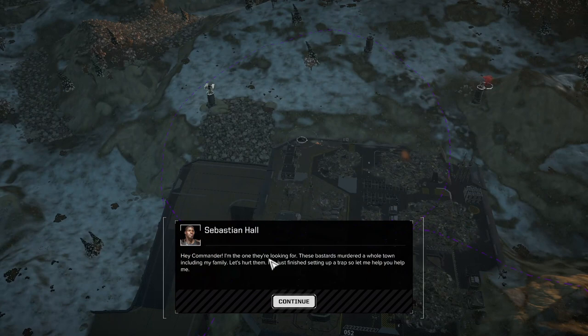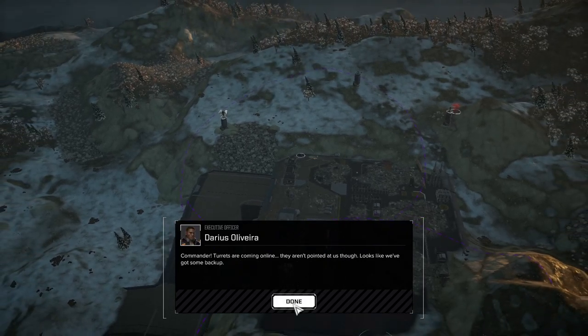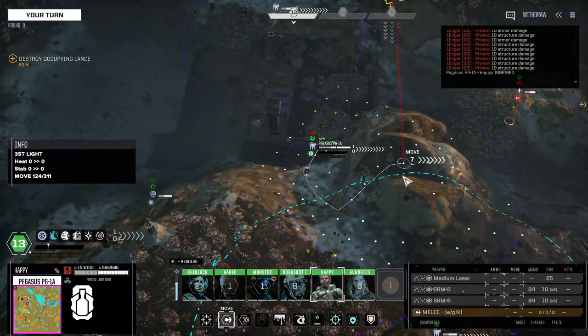Hey Commander, I'm the one they're looking for. These bastards murdered a whole town, including my family. Let's hurt them. I've just finished setting up a trap — let me help you help me. Oh, turrets — fantastic, good job. That's gonna make things a little easier.